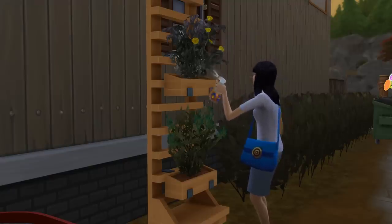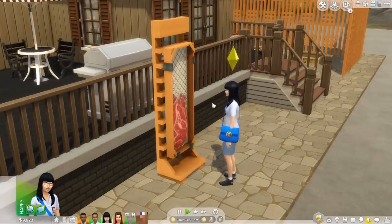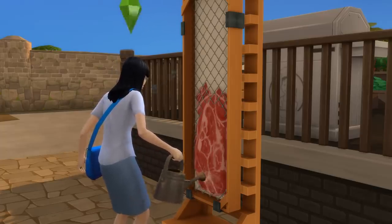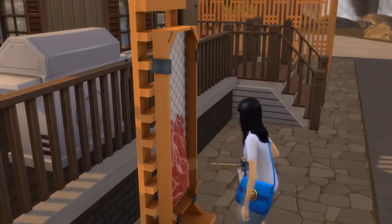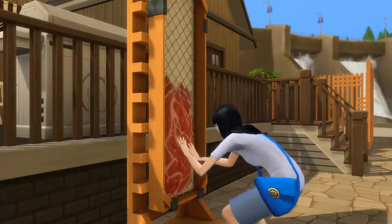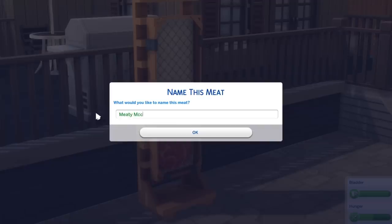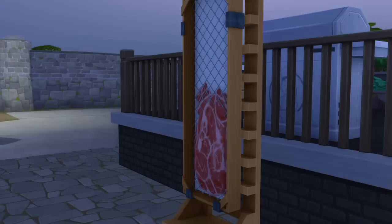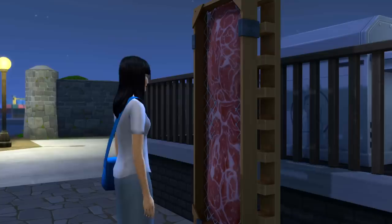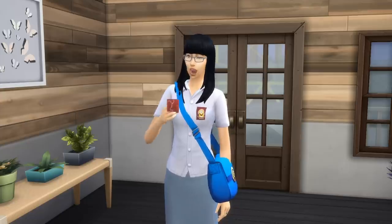With this planter, you can plant plants vertically to save space, but you can also plant the cruelty-free meat. The garden will then switch into this meat plant wall. To take care of it, it needs watering and spraying when there are bugs around, just like normal plants. Additionally, you can massage it, which will both improve its quality and train your fitness skill. You can also name the meat. When it's ready to harvest, it will grow much taller, and you'll have the option to sell it directly or harvest it to gain a cube-shaped meat called faux meat.